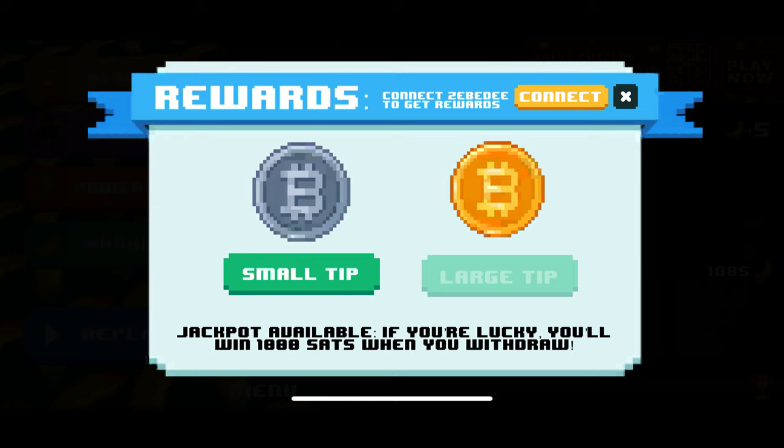The first tab we will deep dive into is the Rewards tab. Once you press the Rewards tab it should bring you to this screen on your mobile device. There are two types of coins that can be collected: the silver Bitcoin coin will show as 'coin' when collected, and the gold one will show as 'gold' when collected. Press the small tip button or large tip button and the funds will be sent automatically to your ZBD wallet. This game is one of the only games you can use different wallets to receive sats. The top right of the screen is where you connect your wallet to receive the Bitcoin you collected in the game. On the bottom it reads 'jackpot available' — if you're lucky, you'll win 1,000 Satoshis when you withdraw.